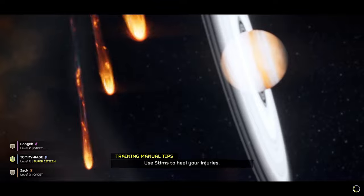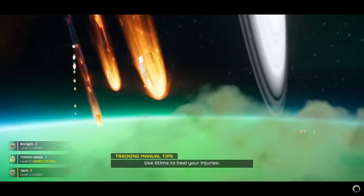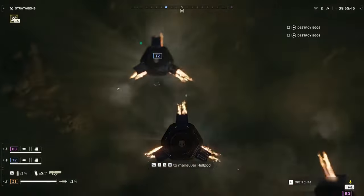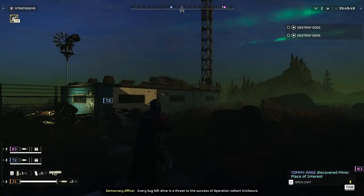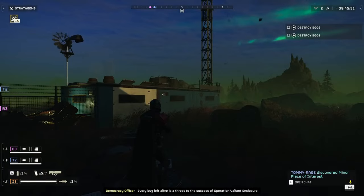Number 7: Stratagems are your best friend. Last, but definitely not least, Stratagems. These are not just fancy tricks up your sleeve — they're essential tools for survival. Don't hold back. Whether it's calling in heavy weapons, defensive turrets, or quick extractions, using your Stratagems wisely can turn the tide of any battle.